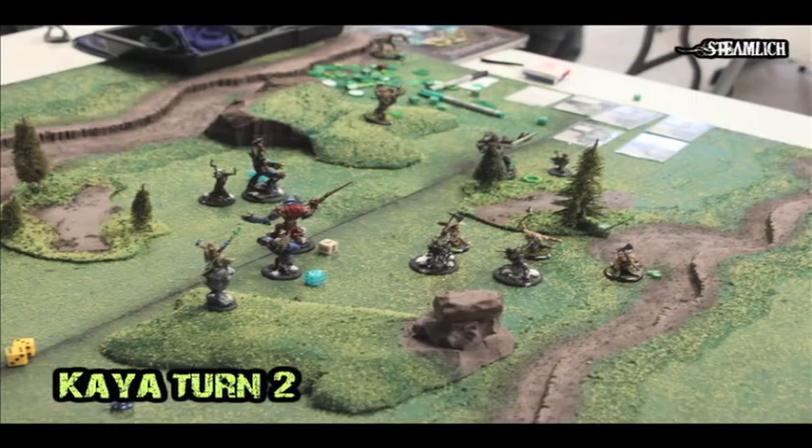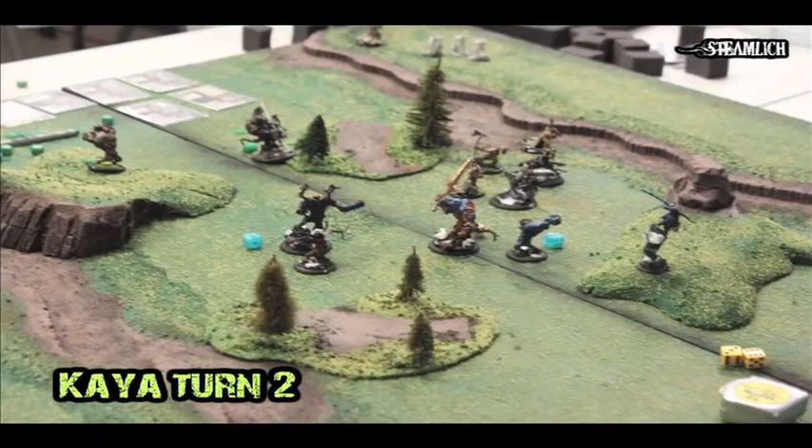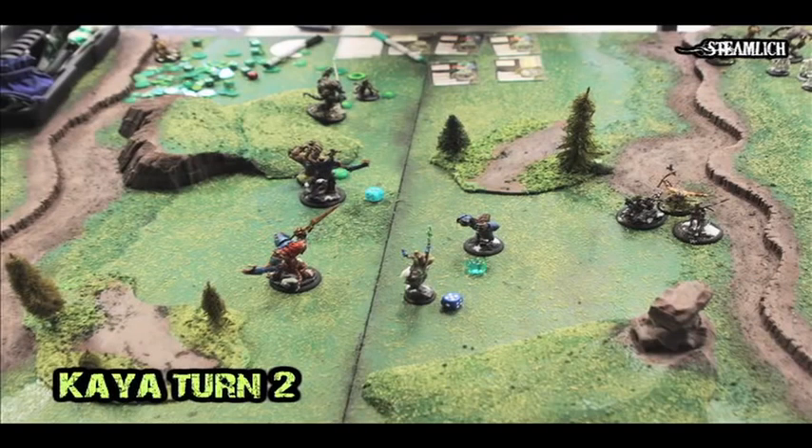On his turn 2, I think losing Gatorix really rattled him. At this point he's trying to play almost really defensive, which may not work in his favor. First off, he charges his Tharn Ravagers forward and kills one Wolf Rider, but misses the other two because their defense is too high — 15 is really nice. Then he just moves his Gorax up onto the hill, moves Kaya up behind his Stalker, and keeps his Stalker back there in the forest.